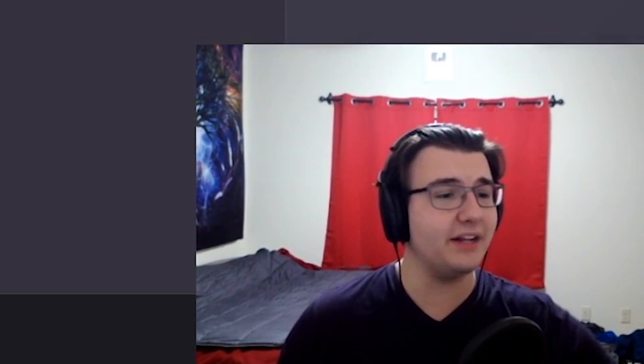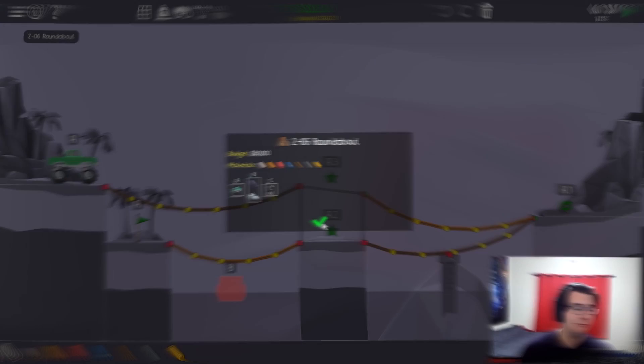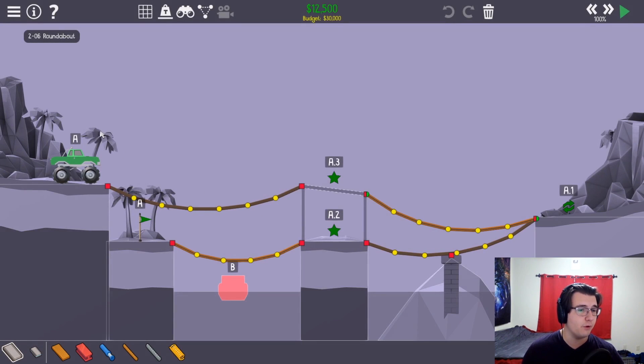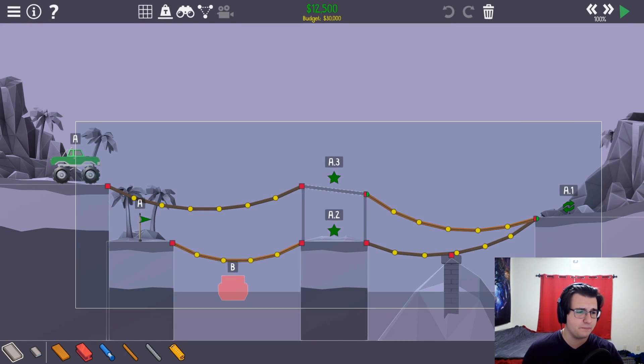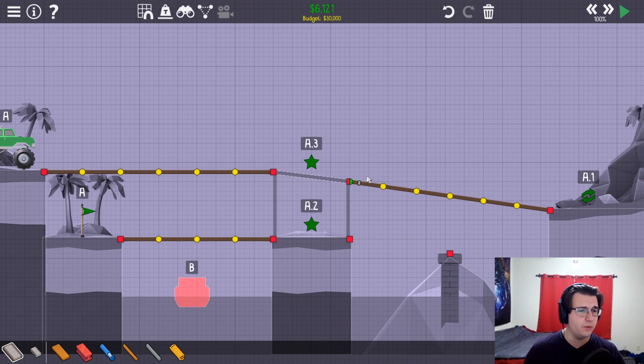We're on to the second world, trying to get the bridges under 40% stress and under budget. There's a dangling road level - forgot about that. This shouldn't be too bad, we have thirty thousand dollars. The only hard part is gonna be this one hydraulic bridge here. Yeah, this is gonna be the only tricky part.